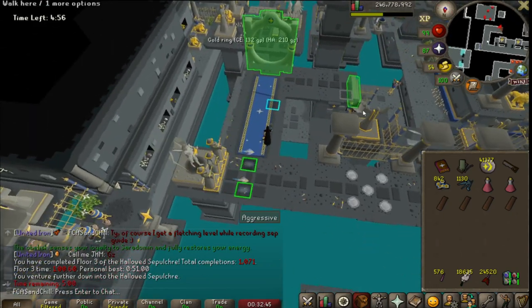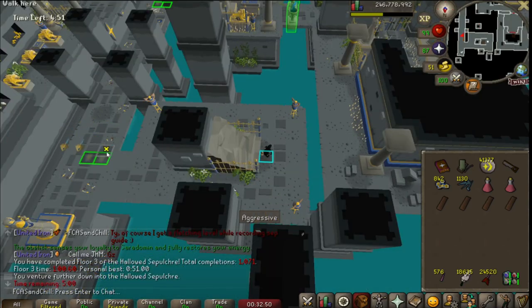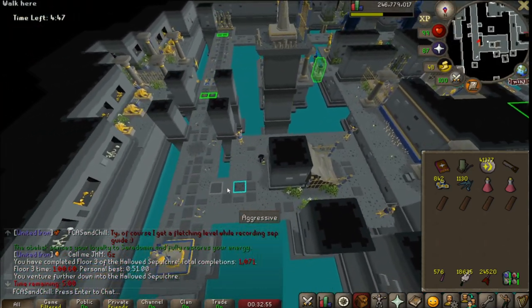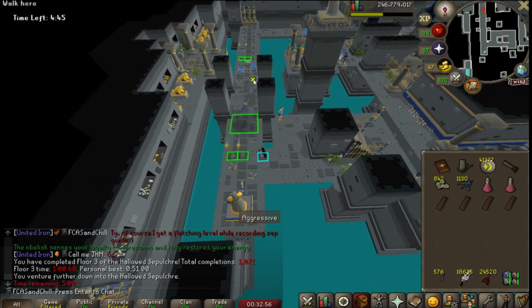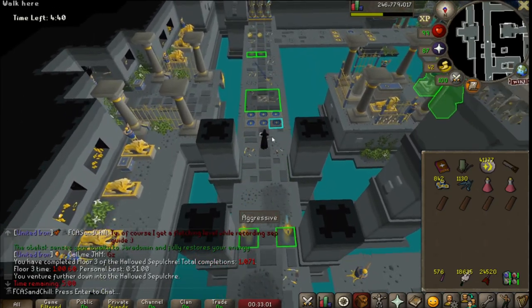As an overview, there are four different iterations for floors one and two, two iterations of floors three and four, and then one iteration of floor five — so floor five is always the same. Which iteration you get is just random every time. So let's go ahead and start with the floor one iterations.